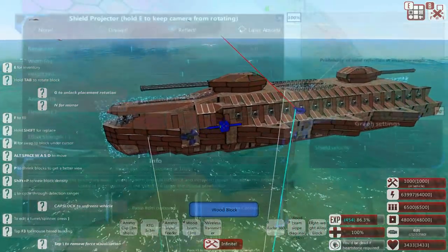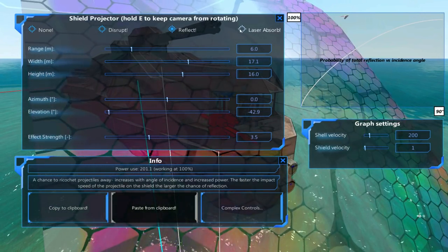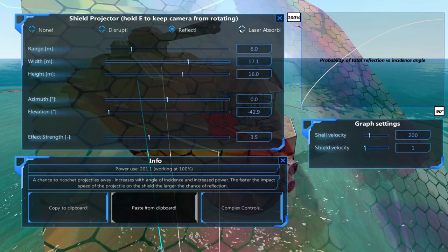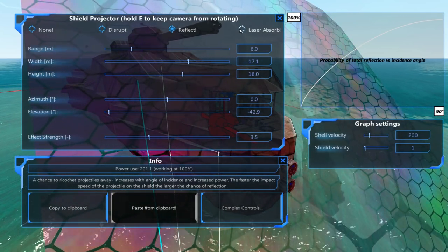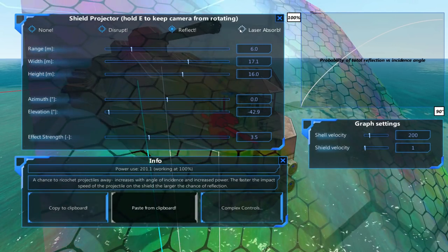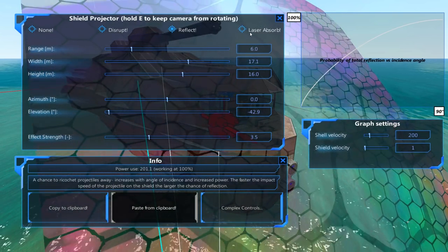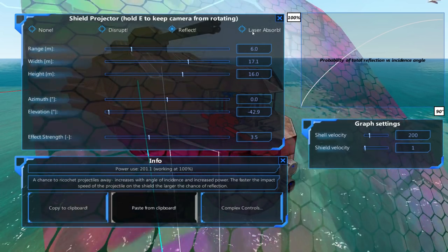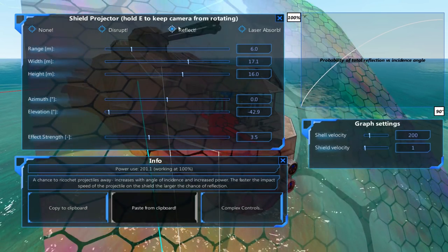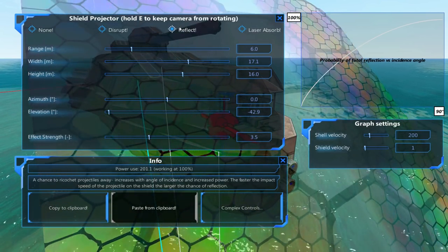I've decided we are indeed going down the route of shields. Originally I wasn't certain if this was a path we would go down, but after seeing how expensive this craft is going to be - coming in at around about 43,000 resource - I think adding some very weak shields will certainly be worth it. I would add stronger shields, but then we would need stronger engines, and it's just not worth the cost. We could go down the route of adding laser absorption shields, but since we already have the smoke and the laser detectors, I would rather have a wider array of defenses going with regular reflect shields, which would hopefully defend us against light fire from advanced cannons and perhaps the odd cram cannon shot.